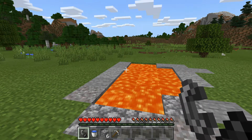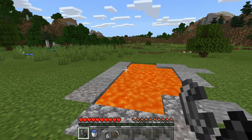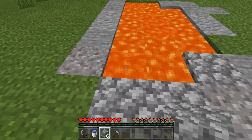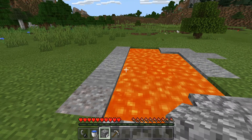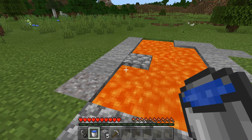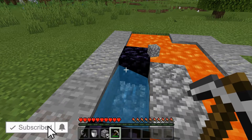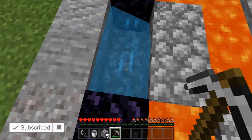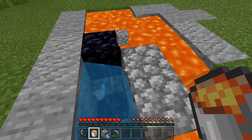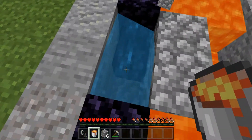After you have all the materials listed and found a lava pool that meets the requirements, the first step is to get out your block and place it two blocks into the lava on the far right, just like this. Then get out your water bucket and place it right in front of the block you just placed, then break the block that you placed originally, and then break the two blocks underneath the water. Then get lava into your bucket and place this lava on the very bottom underneath the water.